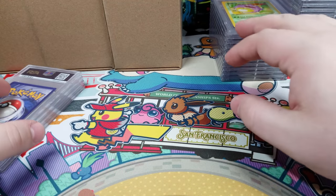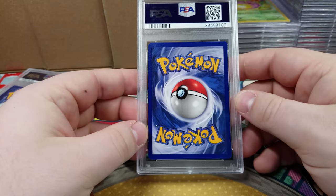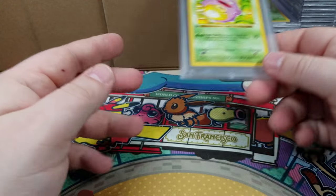These look pretty good - another PSA 10. Let's see if we can get through this right here. PSA 10 Koffing - nice! Let's keep on going.